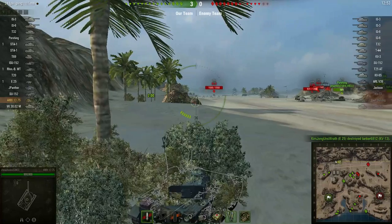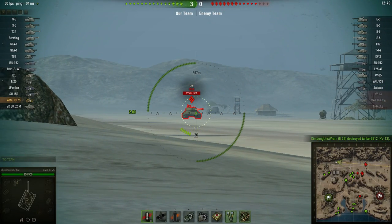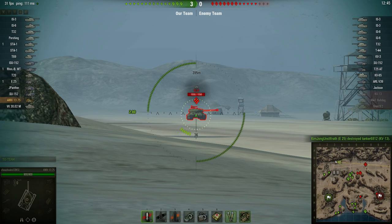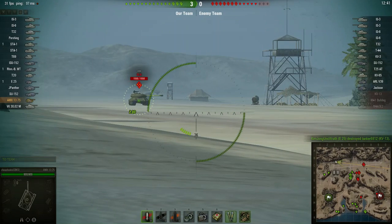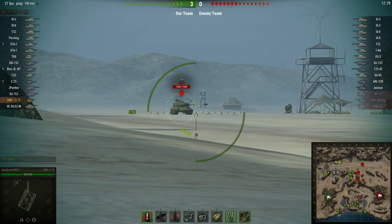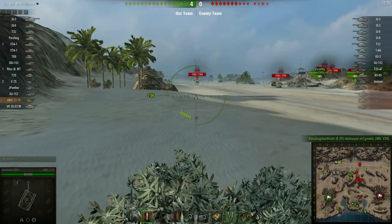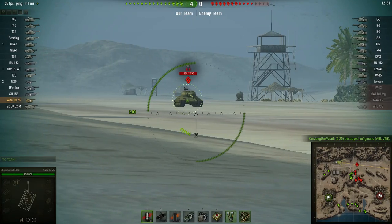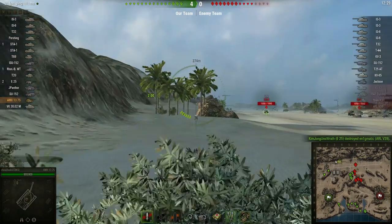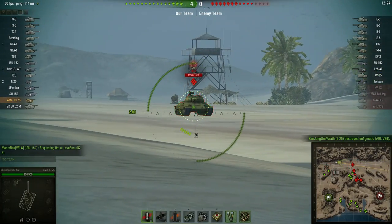There is a tank down there that I just noticed. Target acquired. I would love to get the spotting damage for that tank. Hopefully he won't notice me. Right now I still think he's too far away to notice me, but I have to be ready because once he gets to a certain point, he'll definitely see me and I'll have to take action.